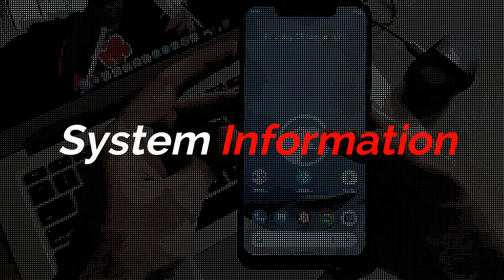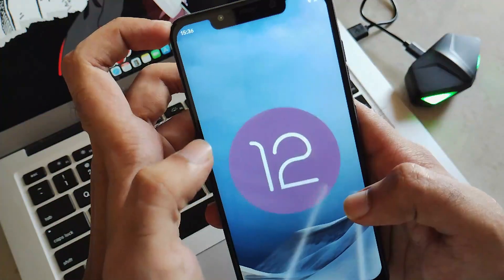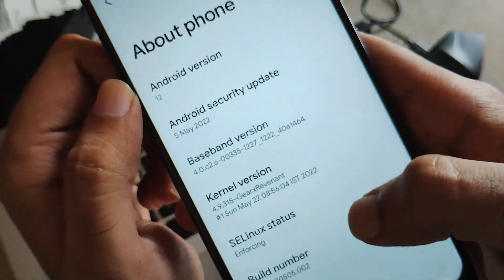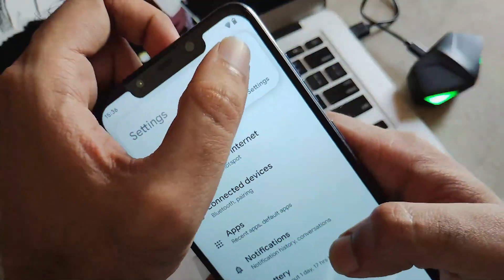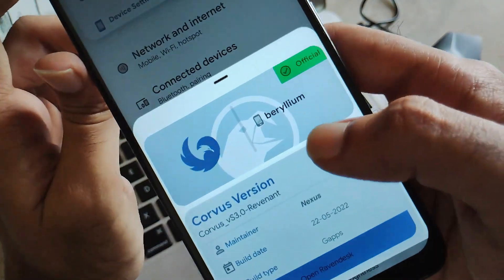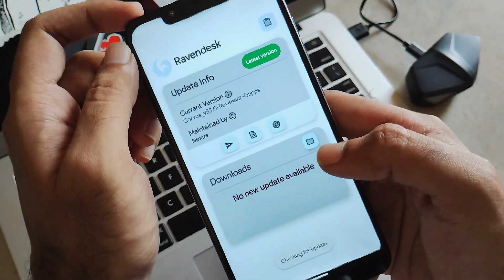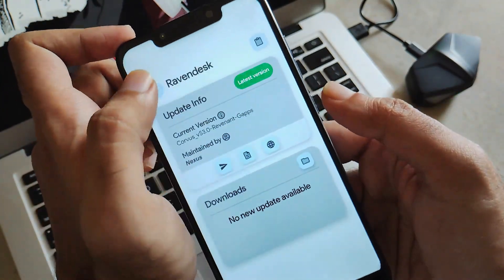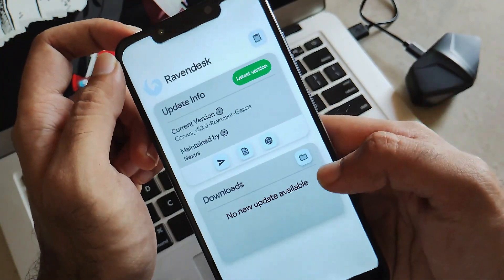Let's have a quick look at system information. Moving towards the About section, you can see this is the latest Android 12 or 12L ROM. It is running on the 5th of May 2022 security patch with the Renavent kernel version. Clicking on the Renavent desk you will find OTA updates where you can easily download your update and flash it by locating it from storage — quite handy.